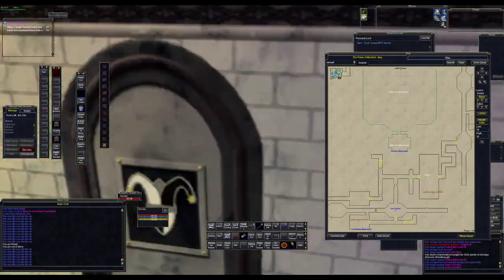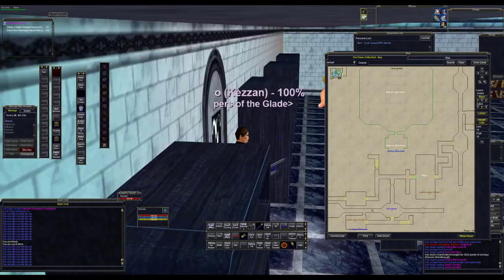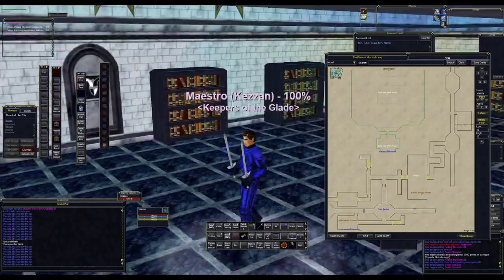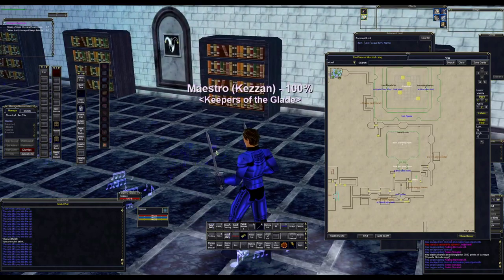Go through a fake wall right here — there's a fake symbol and a second one right behind it. Looks like there are two. And here we are — we're in the library. That's pretty easy. Thanks for watching. Bye.